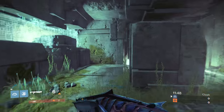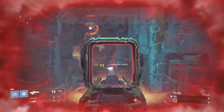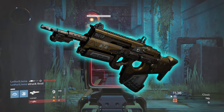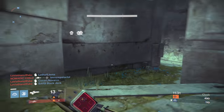Hey everybody, Clarkside here. How's it fucking collapsing? If you can tell me what TV show that quote is from, then I bloody love you. We're back here in Destiny to check out my latest addition to my scout rifle collection, the Collavancer's Duty. I had this bad boy drop from the December/January Iron Banner.